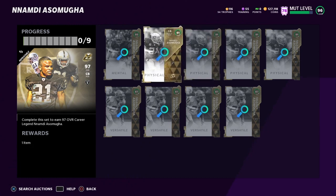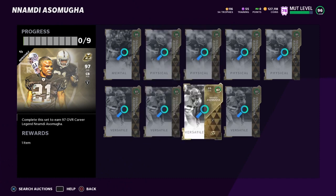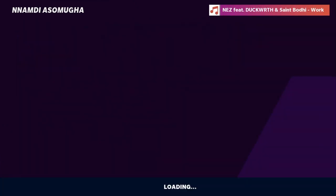Complete the set then sell it off on Tuesday or Wednesday when the market is back up again, because it just drops back down over the weekend. So wait until Saturday afternoon or Friday evening to do this method since the cards are cheaper then — you're saving coins right there. That's the first method, and it applies to every single one of the legends.